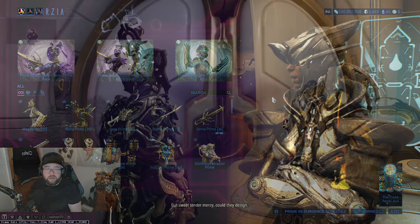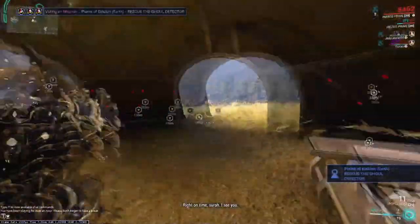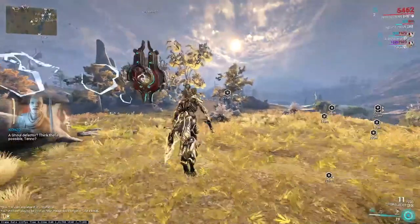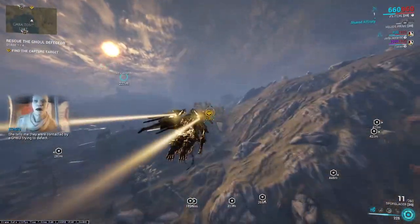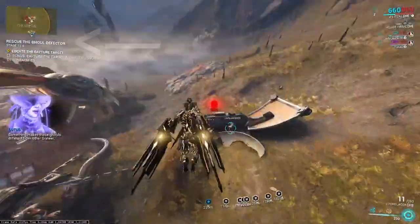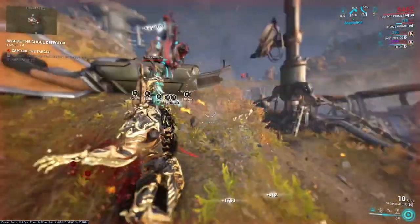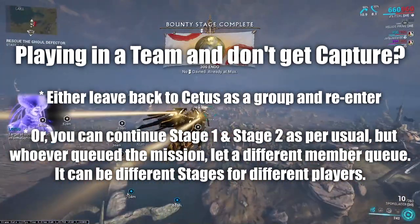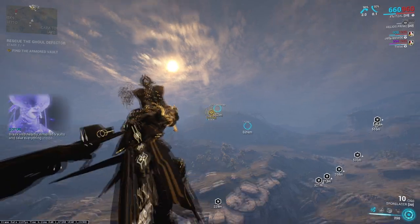For farming Aya there are currently two better methods. Method one revolves around the Ghoul Purge, but since not all platforms currently have access to this event I'll also mention another method shortly after. For method one, enter Plains of Eidolon and head over to the closest tent just outside Cetus to start the Ghoul Purge Bounty 1. Pay attention underneath your mini-map — you want to get a stage that says 'capture the target.' If you're solo and don't get that stage, leave, head back through the doors of Cetus, come back in, and try again. If you're in a group and you don't get it, that's okay — complete the stage or feel free to leave, as another player may get the capture target stage.